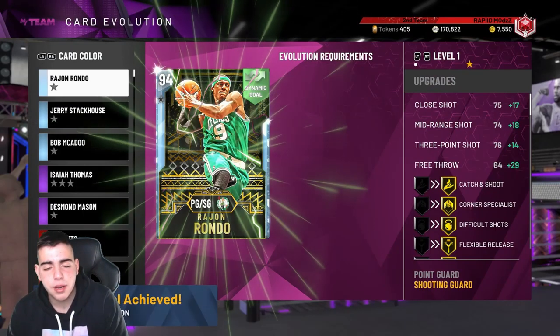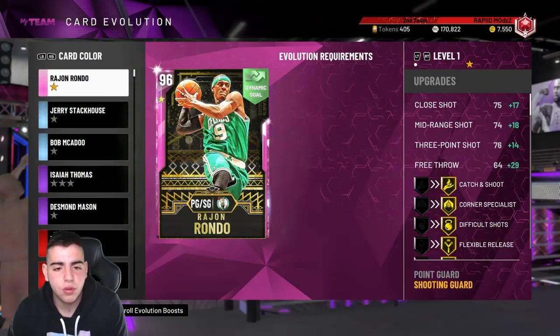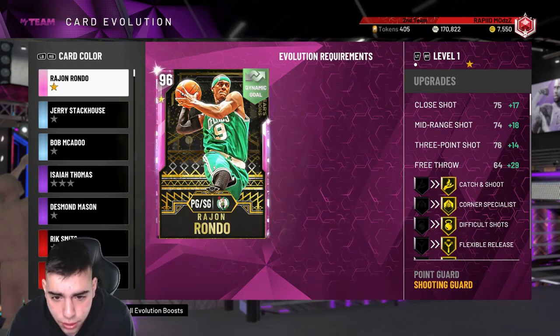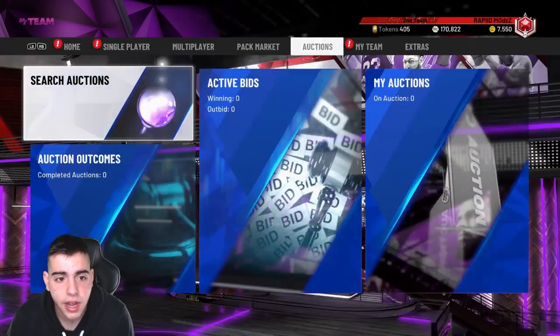Bada bing bada boom — we evolved him! Simple, evolved him to a Pink Diamond. Here we go, we're gonna have some gameplay. A 96 overall Rajon Rondo — his stats are filthy, his jumper's disgusting. This card is gonna go off.